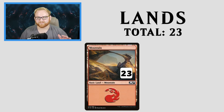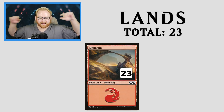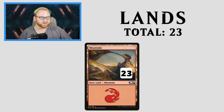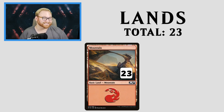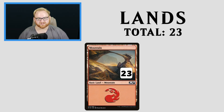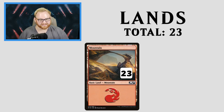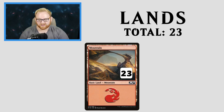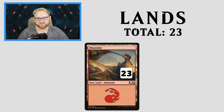Let's move on to our lands, which is a simple 23 mountains. This is kind of a budget build, and I really didn't see any need for other lands. There is the Sunscorched Desert, which does 1 point of damage to the opponent, but because we have so many mana-intensive creatures needing triple red or double red, we really just needed straight-up red mana. I also disliked how some of the other red lands came in tapped, so basic lands just helps us get a land out and use it immediately. That's all the cards in the first 60.